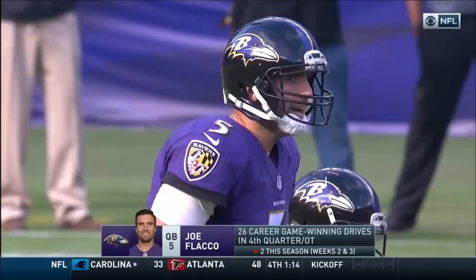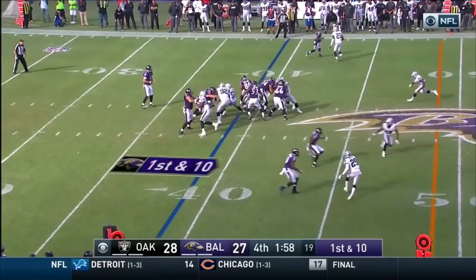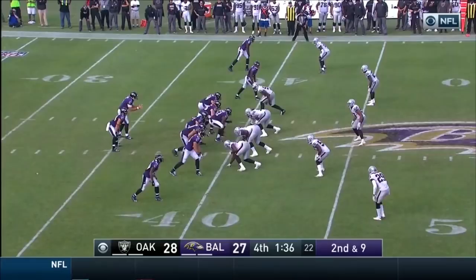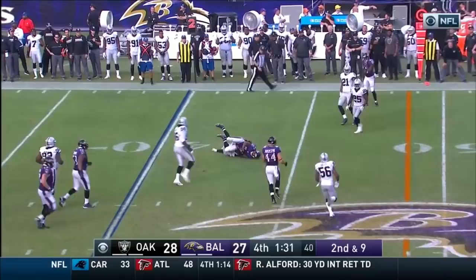Ravens on their 39, gun run — Terrence West. This time the Raiders stack it up. Two-by-two formation, Flacco back, throws middle — catch, Steve Smith Senior. Tackled by Corey James. A field goal will win the game for the Ravens. Mike Wallace goes in motion, followed by Sean Smith.